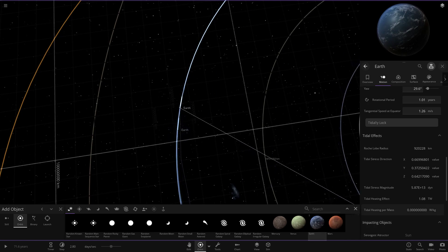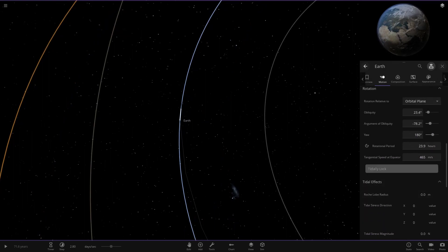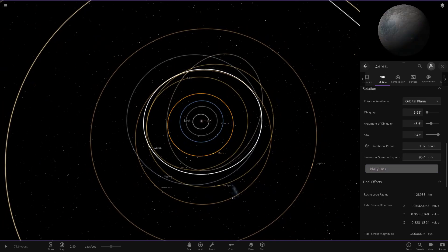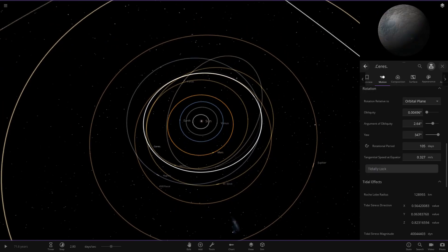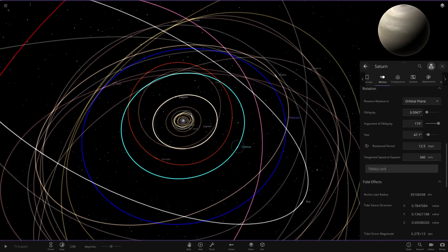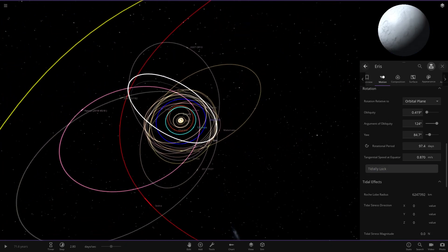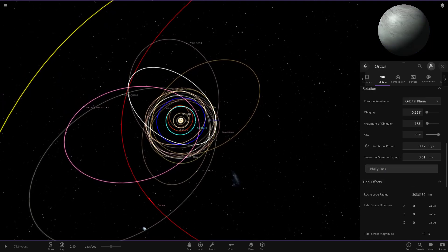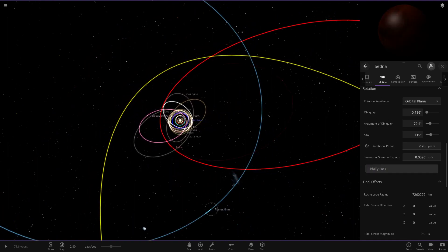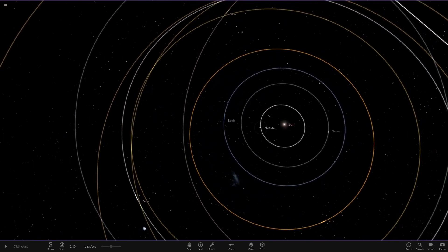There we go — we've got Earth with all its correct stats. Then Mars. I thought we could throw in Ceres as well since I was quite curious about that — maybe we'll get some heat out of it. Then Jupiter, Saturn, Uranus, Neptune, and Pluto. We could try the ones further out — Orcus, Iris, Sedna, Planet Nine. Not expecting much from those since they're so far away they barely get any sunlight anyway. But they are all tidal locked now.